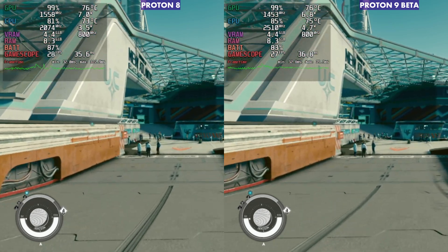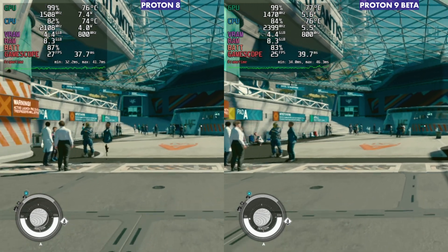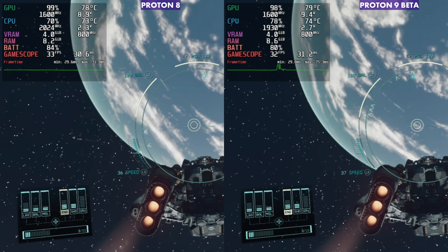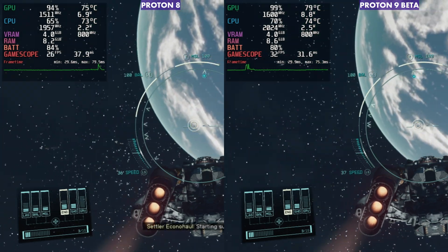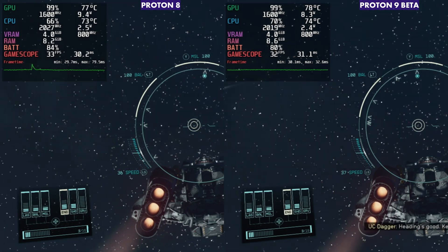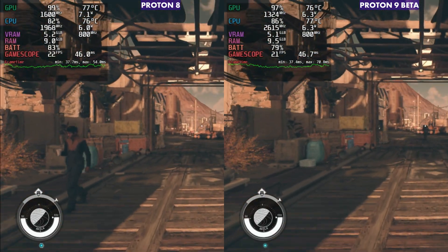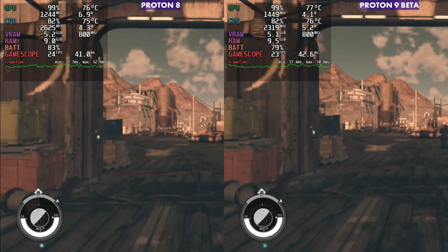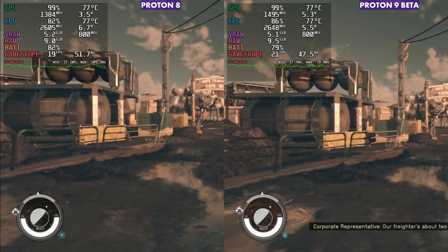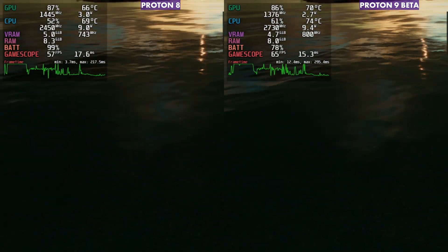Starfield is kind of like Cyberpunk — very similar results. However, there are times where Proton 8 doesn't dip quite as badly as Proton 9 does. Out in space there's a moment where we have a bigger dip on Proton 8, but overall when moving around Proton 8 seems a little bit more stable. In areas like Aquila City it felt like the frame rate was really similar, occasionally holding 1 or 2 FPS higher on Proton 9 — kind of a trade-off depending on where you are in the game.